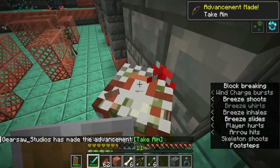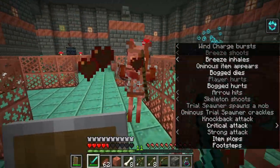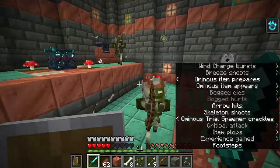The mace will make these encounters a joke, but you have to defeat all these enemies to get the mace, since the heavy core will only come from the vaults now.